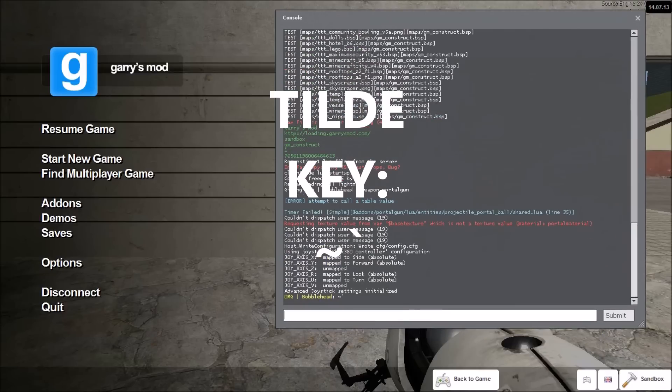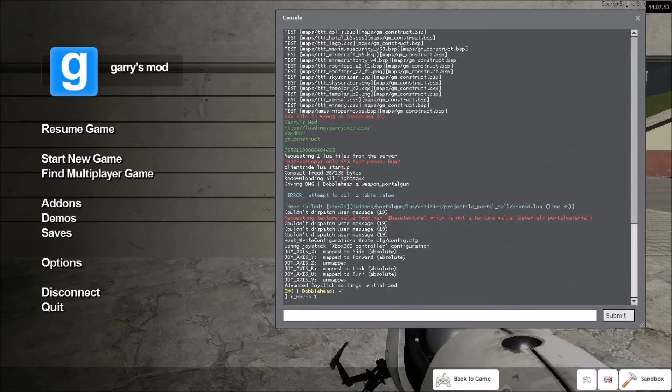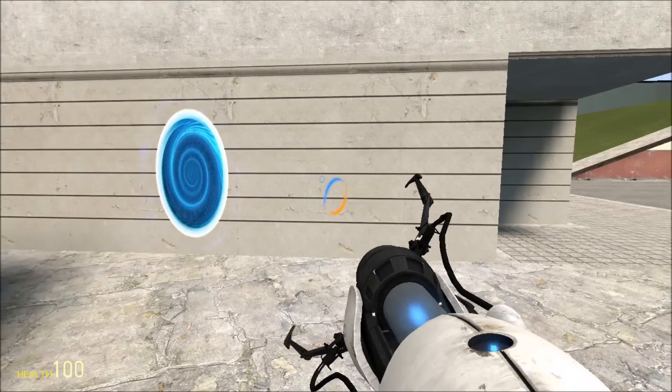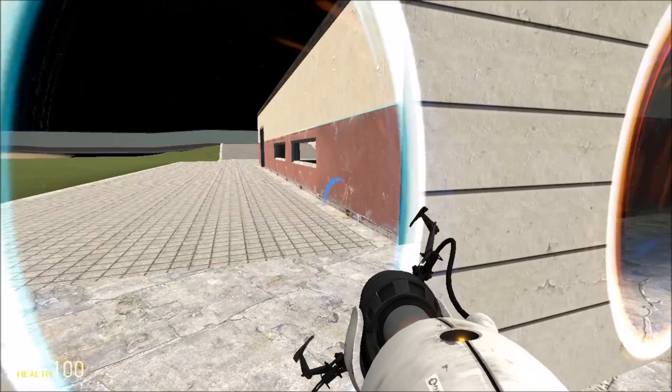Now that we've opened up the console, we're going to type the following: r_novis 1, and press Enter. Close the console, and when you launch a couple of portals, you'll see that everything is as it should be.